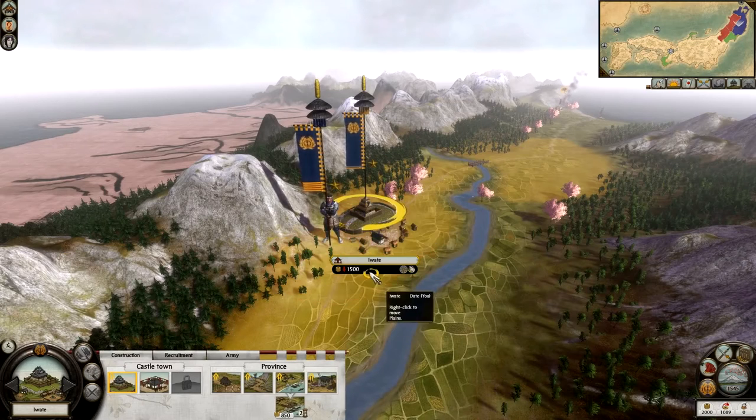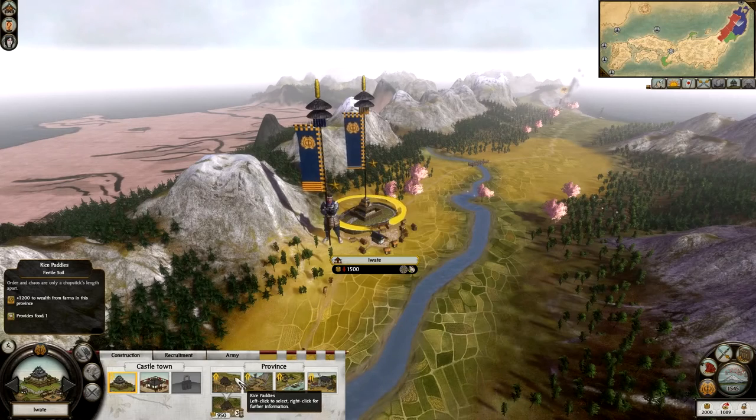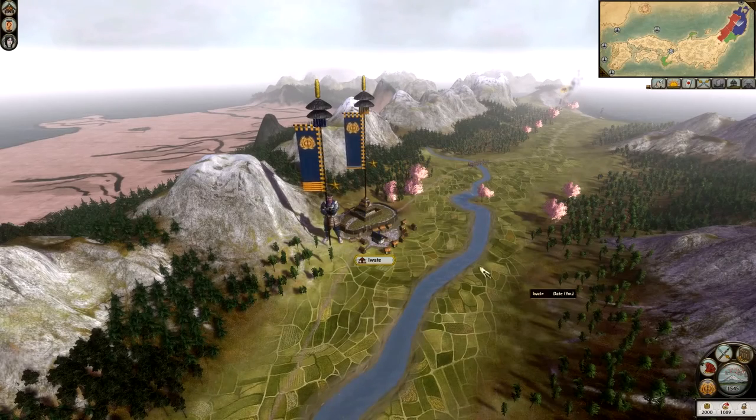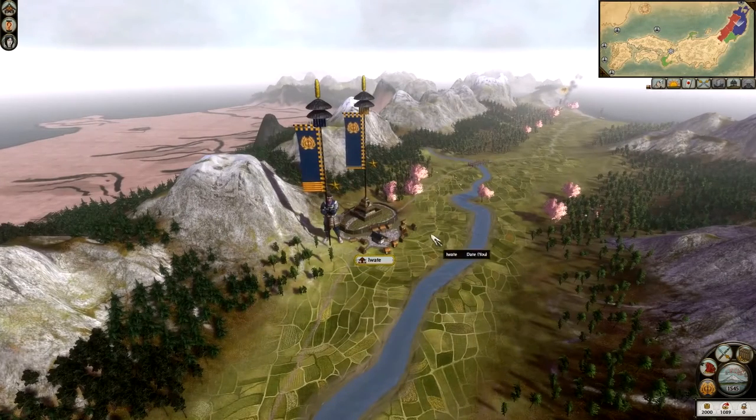We have rice paddies, which are important for food. On the bottom right-hand side we have our food supply, currently at zero — that's okay for now, but as you start taking over provinces it's vital to improve your food supply, especially to stay in the positive.